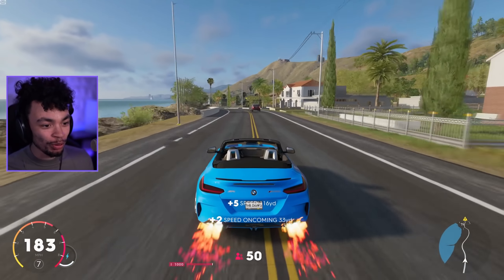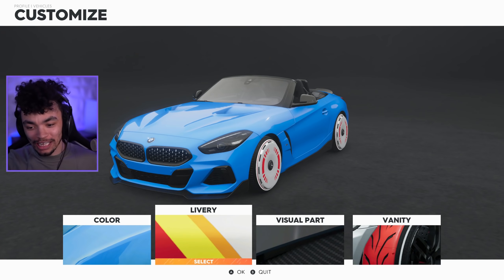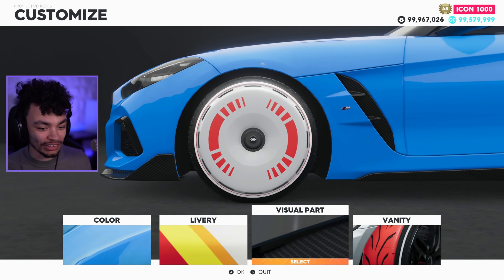This is the M40i, if you hadn't realized — that engine is literally on the Supra. If you go on the screen it actually says it. It's just like — come on. I know I'm going to be shouted at for these wheels, so let me show you it without them.